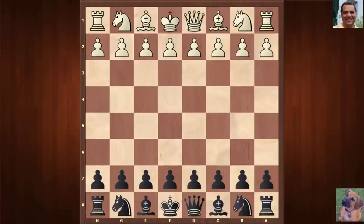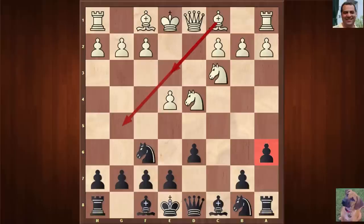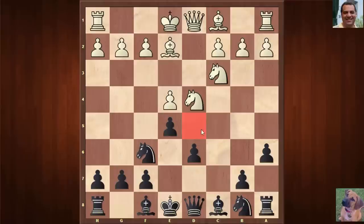In this game, Unziker was white and played e4. Fischer responded with the Sicilian Defense. After Nf3 we go into the classic open Sicilian Najdorf variation, characterized by a6. White plays the modest Bishop e2 — less common than Bishop e3 or Bishop g5 — and black responds with e5, not minding the d5 square, setting the scene strategically.